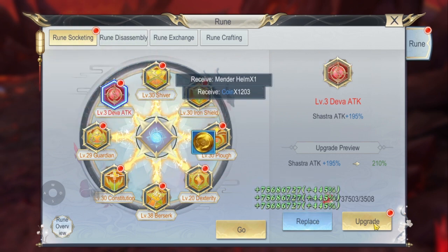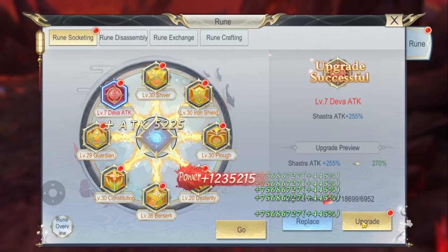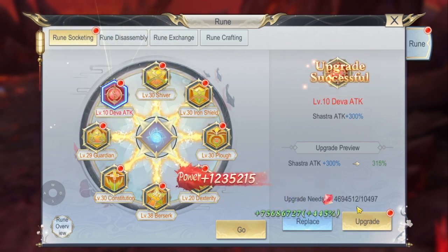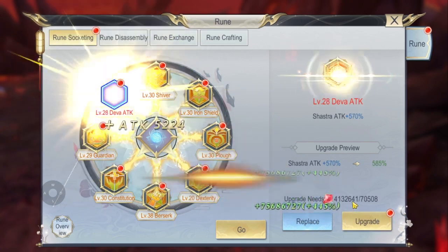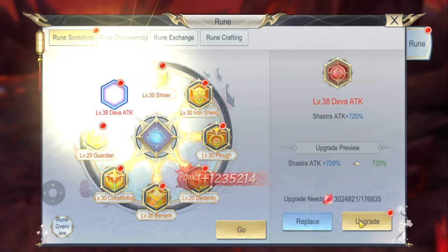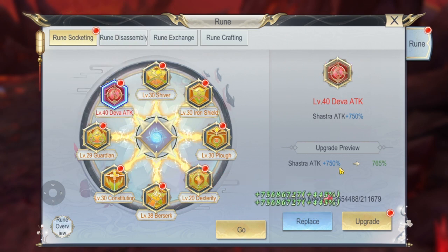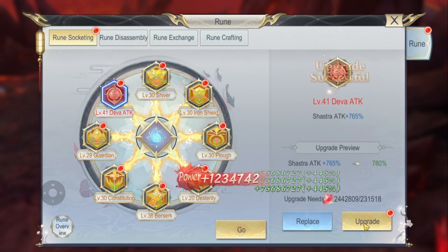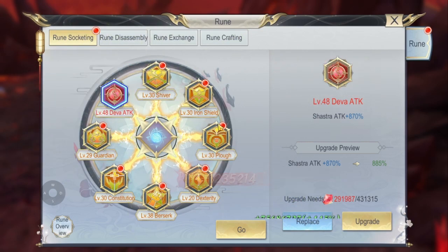Look at how much it's going to take — another 1,000,000, another 1,000,000. We still have a lot of essence so I think we can upgrade this one up to level 40 or even higher. Look at that — that's now 750 percent. Let's aim even higher, let's aim for level 50.